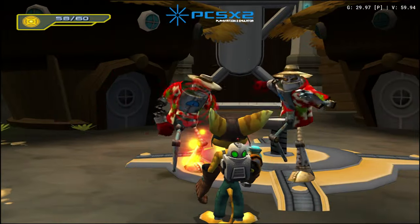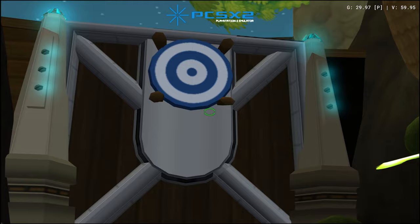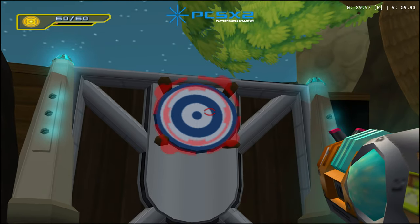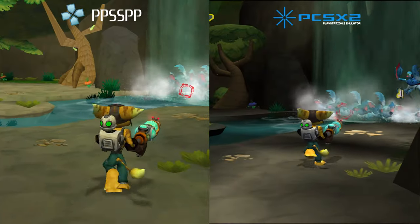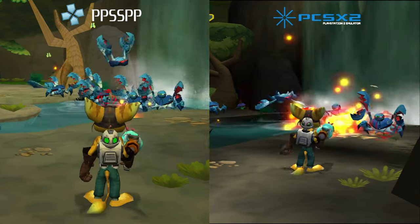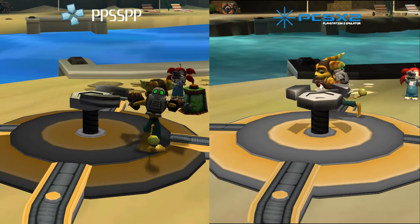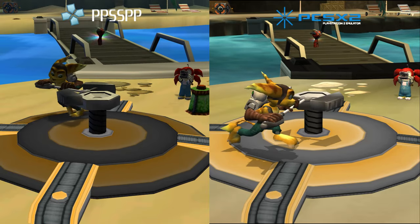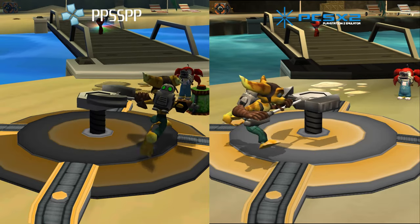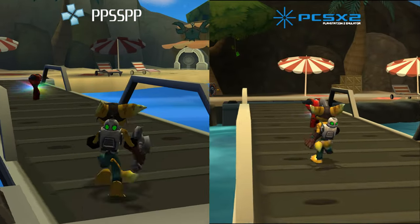Size Matters feels like a budget release of the popular Ratchet & Clank franchise. The environments are not as detailed as on the PS2 exclusives, but it's a fun game for fans. However, I prefer the PS2 version simply because the field of view is pulled back further. This makes the game feel less claustrophobic and gives a better idea where the enemies are. On PS2, the game makes full use of the right analog stick, which makes it far easier to control on PCSX2.